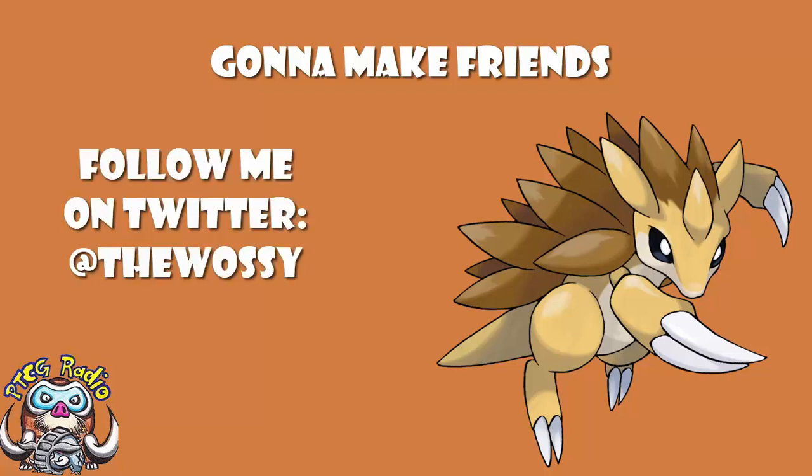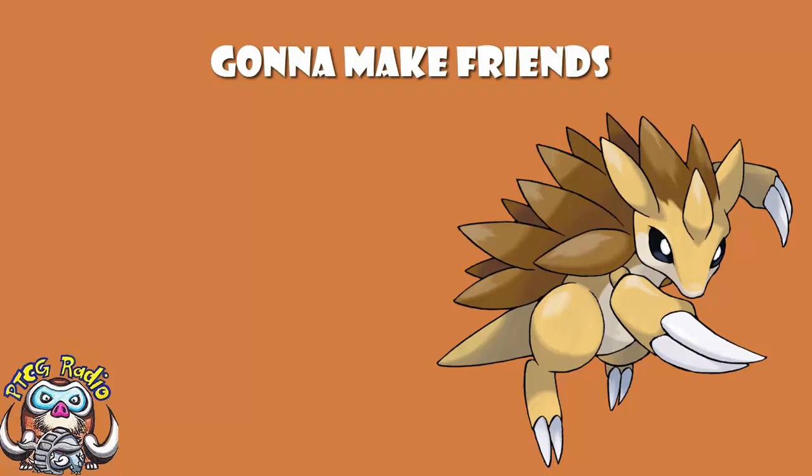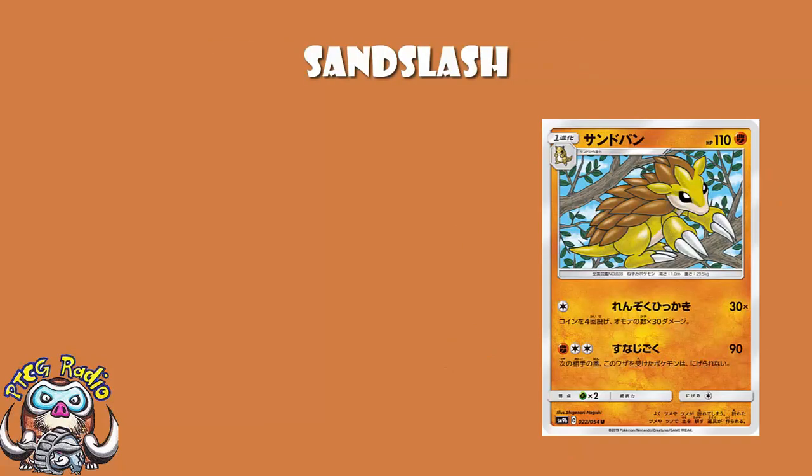We've looked at almost every card from Full Metal Wall. But we've not looked at every card — we've looked through all the trainers, we've looked through almost all of the Pokemon. Evolution ending lines, not some of the pre-evolutions — we don't need to look at all of those. But ladies and gentlemen, we've been ignoring Sandslash. First of all, I'm sorry. Second of all, let's get on it, shall we?